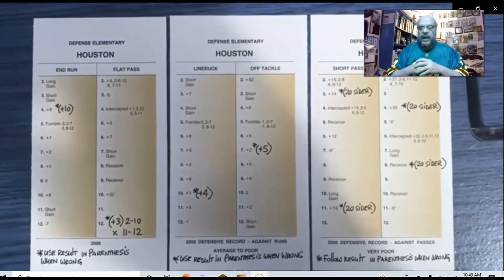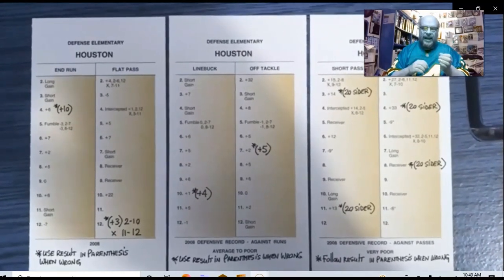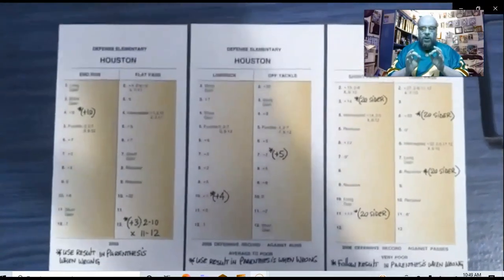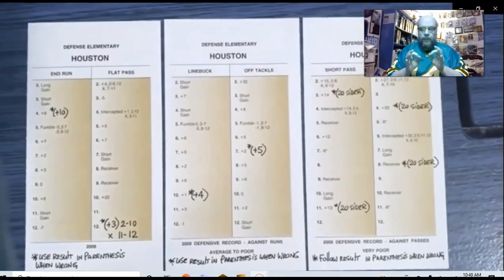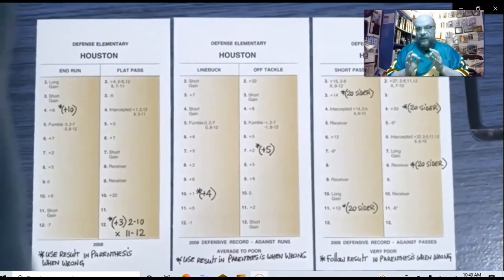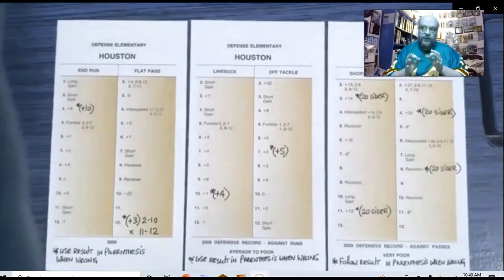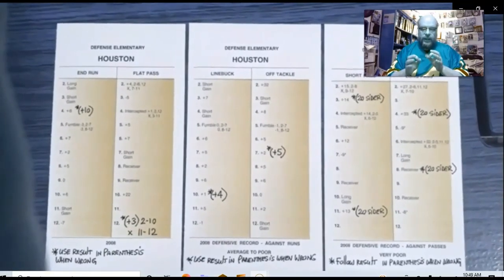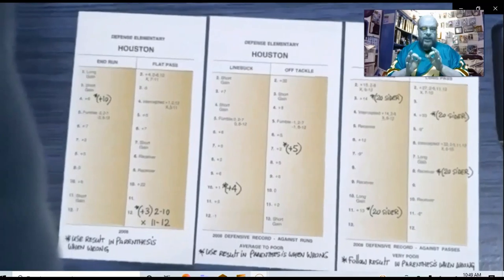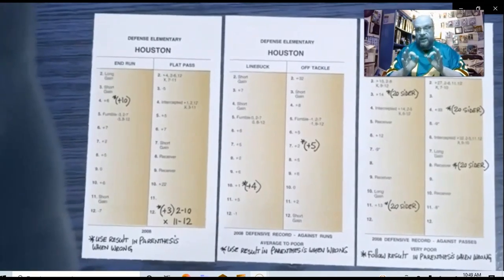On the flat pass, I handled it a little differently — the original result was incomplete, but I say no: it's plus three, a completion for plus three on rolls two through ten, and incomplete on rolls eleven through twelve. You can modify actual results and make them larger any way you want. For the run — they were average to poor — I add yards for guessing wrong: off tackle seven had plus two and I say plus five if wrong; line buck ten had plus one and I say plus four; end run at three had plus eight and I say plus ten.